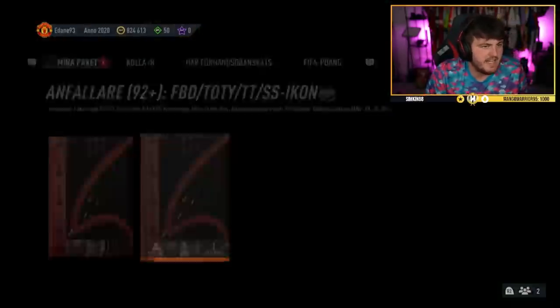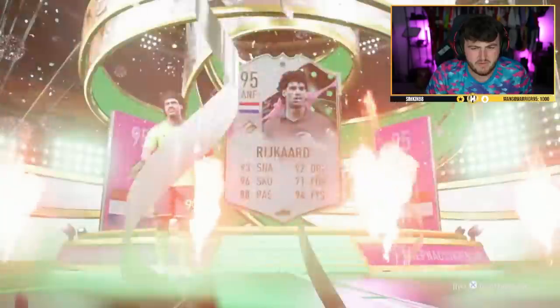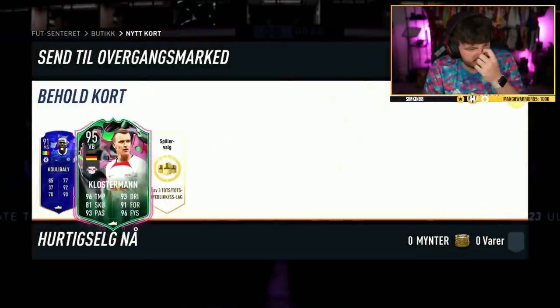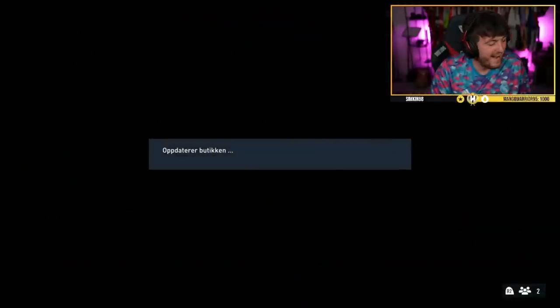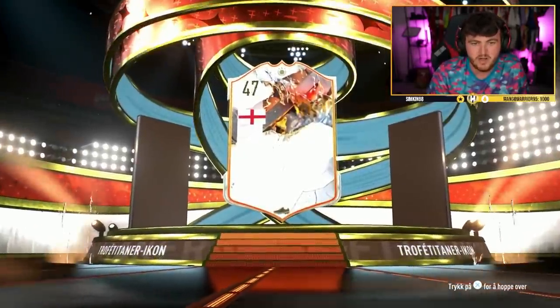Another icon pack for the main account. It is a Shapeshifter icon — Dutch one — Frank Rijkaard. It could have been a Fan Favourite but I was confident it wasn't. 86-plus player pick first — Coolbarley, who's apparently coming as a Footies, could be a very nice card. 93-plus Shapeshifter — Kustom is not bad, we'll take that. Third one — Martial! What a W! I'm so jealous — that's one of the only cards I've been chasing for ages, doing all the Shapeshifter stuff just to try and get Martial.